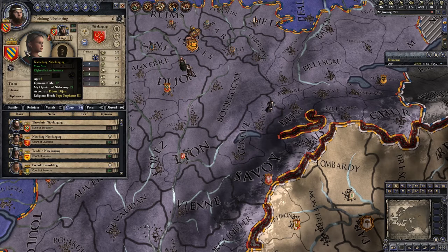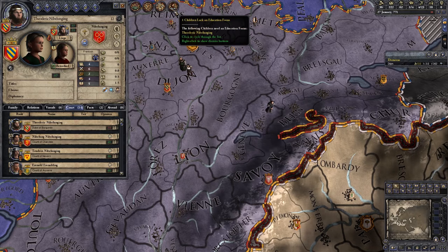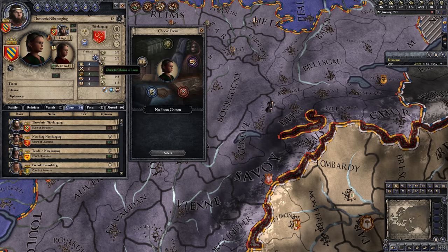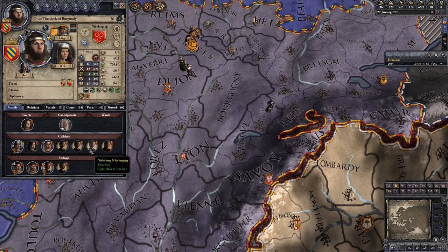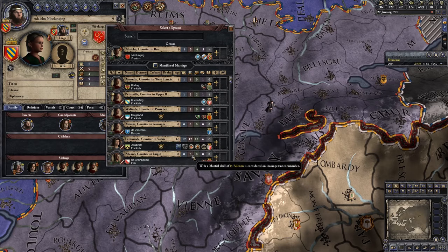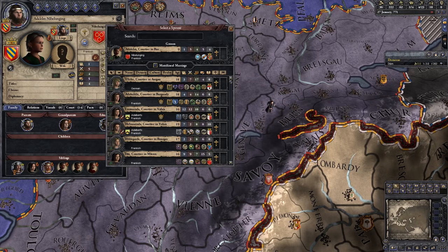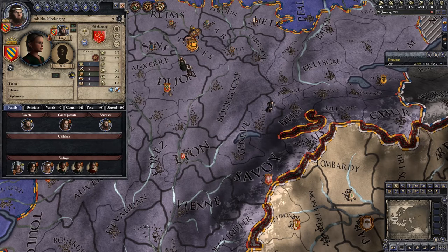One child lacks a focus — this is our son who is now betrothed. We definitely want to put him on the marshal path. And let's see if we can get our other son betrothed as well. He's nine years old, but the options all seem to be limited to courtiers, which is not great. Can we find someone closer to his own age with half-decent stats? There's one who is strong but only one year old — I think we'll wait a little while on that one. Let's not rush into things.